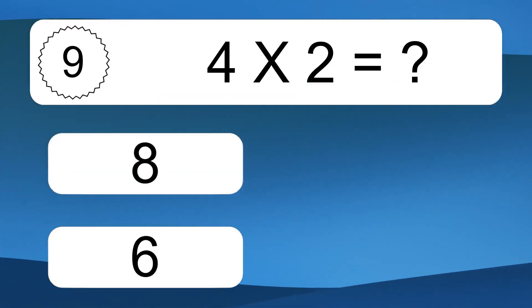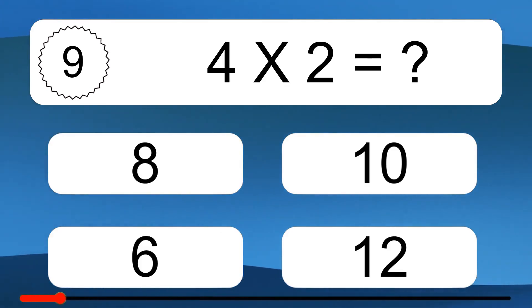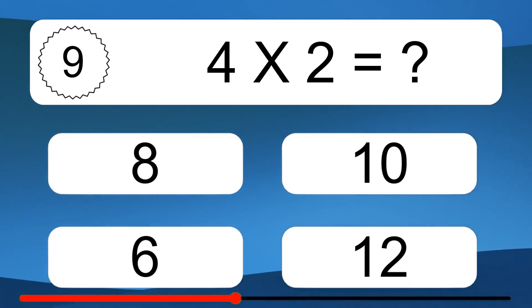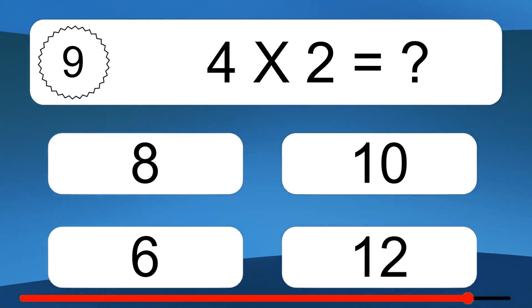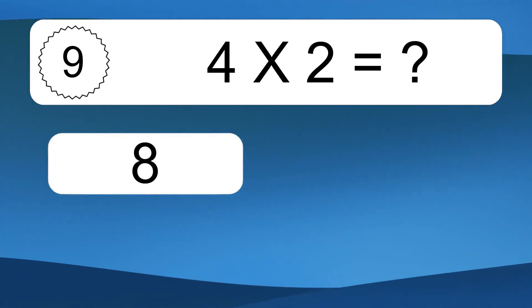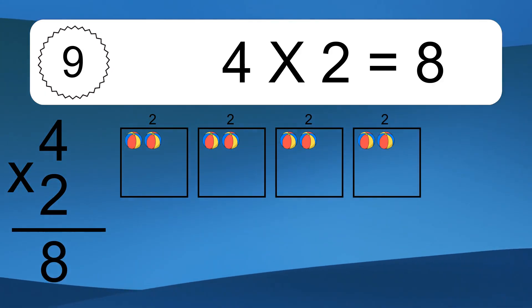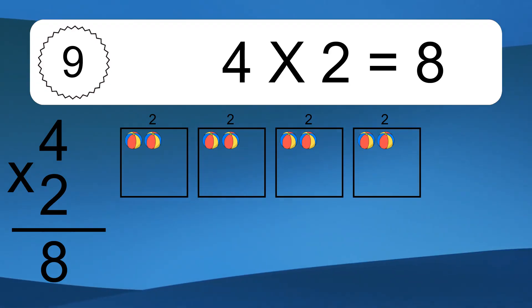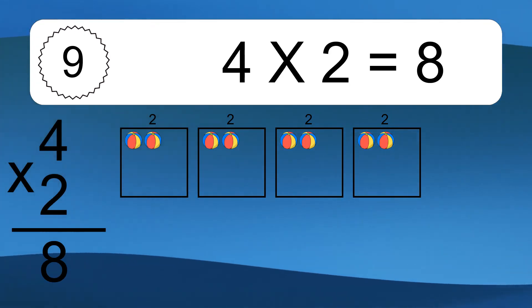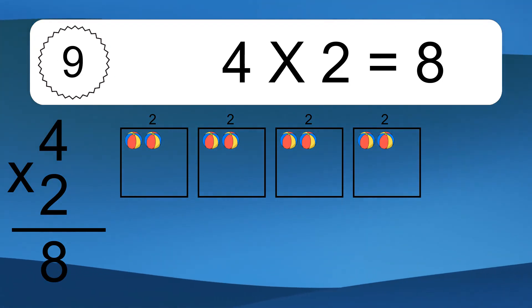4 times 2 equals what? 4 times 2 equals 8. We have 4 boxes, and each box has 2 colorful balls inside. If you count all the balls in all the boxes together, you will have 4 times 2 balls. This equals 8 balls.